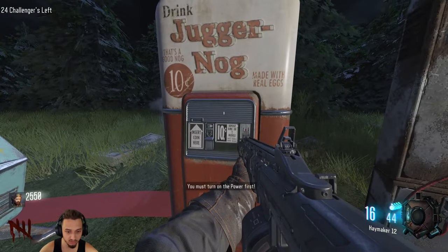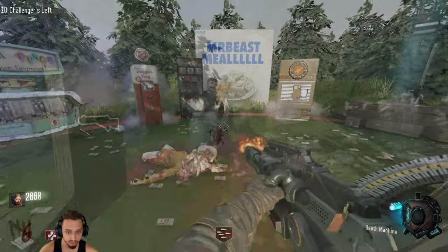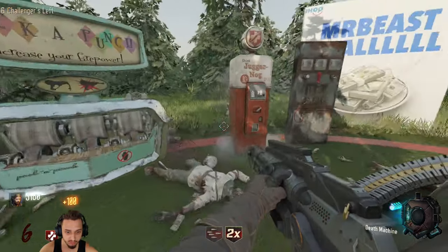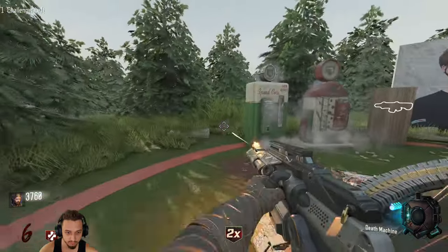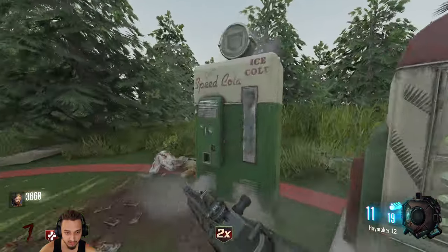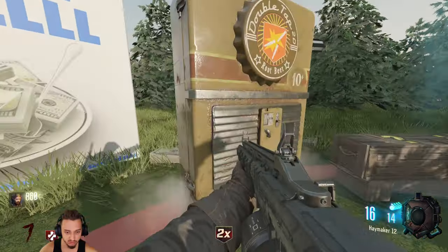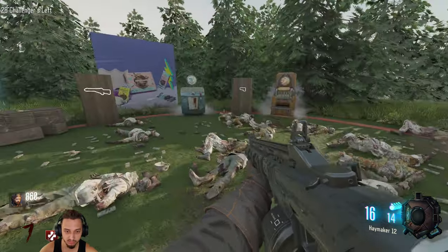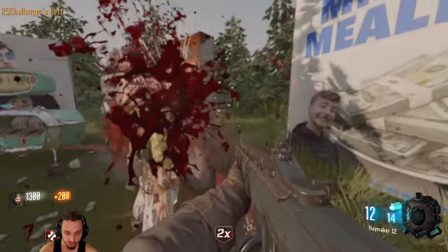I'll grab Juggernog — wait, I need to turn the power on first. I like how this map shows you the zombies left. Double points, nice! We got 3K, let's grab Speed Cola. On the higher difficulty there's a limit of two perks — but here I can buy more, sweet. I'll probably go with Double Tap next, and then Stamin-Up if I can get another one. Let's finish up this double points while we can.